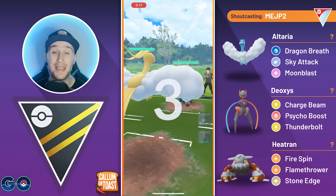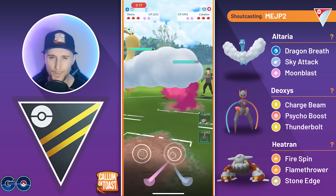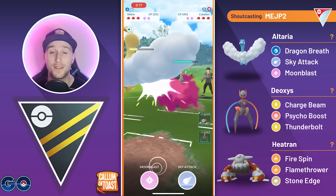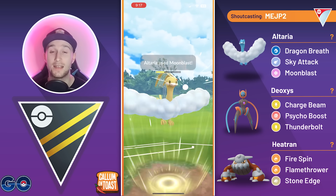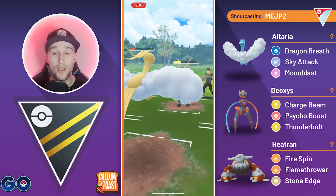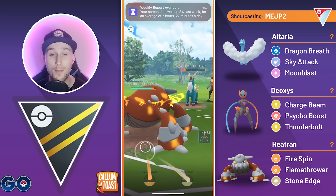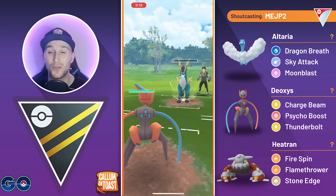Into the next game, we see a Cobalion in the lead — a tricky Pokémon to deal with. We stay in with Altaria and comfortably live a Stone Edge, letting it go through. The opponent needs another Stone Edge to take us out, so we go for the harder-hitting Moonblast. We let Altaria go down to Stone Edge, then instead of sending Heatran, we swap and catch the resisted Sacred Sword onto Deoxys — a really nice play.